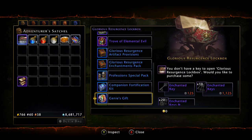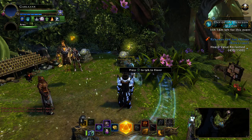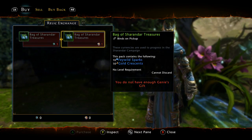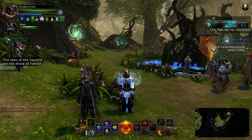Here's another item I'd like to talk about briefly - the Genie's Gift. This is what I've been getting numerous questions on: what they are and how to use them. The Genie's Gift, when you inspect it, says you can turn it in to the Relic Collector or Relic Vendor in select zones in exchange for currencies from the respective campaigns. Basically you can turn in one Genie's Gift for a set amount of campaign currency. Sharandar, Dread Ring, Icewind Dale, and Well of Dragons are the locations. We're in Sharandar right now - if you run to the left side, right here is the Relic Collector. If you talk to him and open his store, a bag of Sharandar Treasures: one Genie's Gift will yield you 10 Faded Wild Sparks and 10 Gold Crescents.